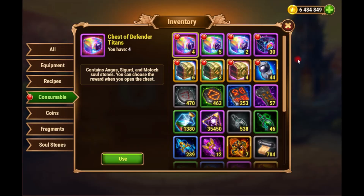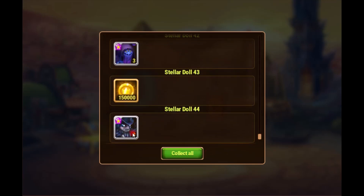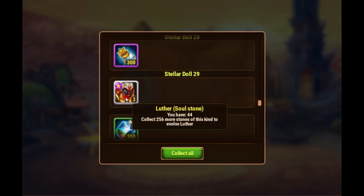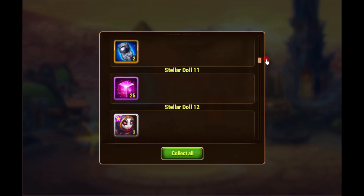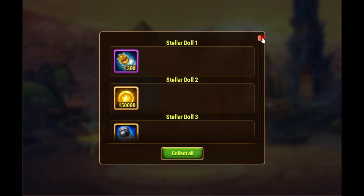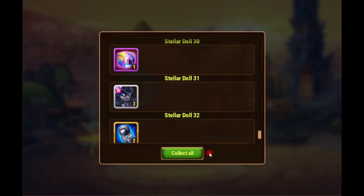Let's collect them all — we still have 44. Showing them all, it's basically only giving you soul stones for four heroes: Phobos, Carc, Cornelius, and Luter. I think I've seen Lilith a couple of times in here as well. You do get some titan potions, but so little of it. Let's collect them and we still have 32. Looking again — Phobos, gold, defender titan chests, Lilith as I said.